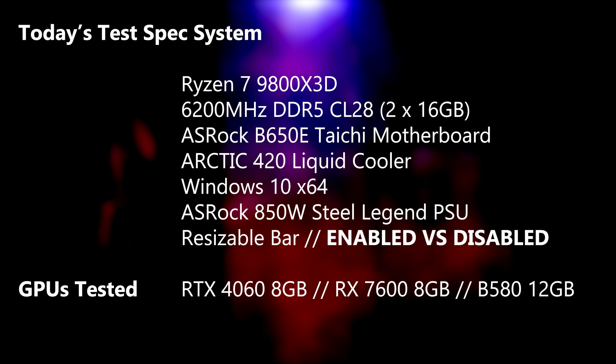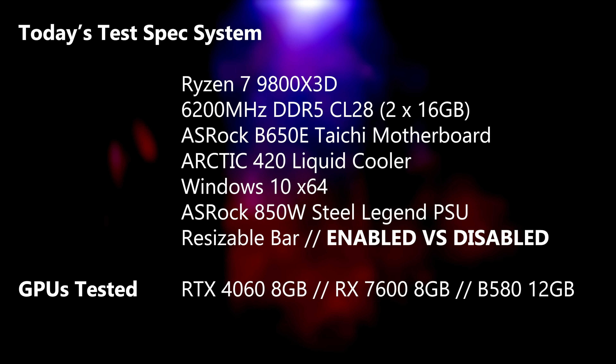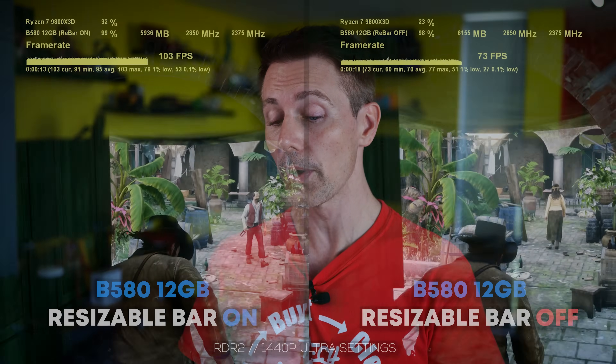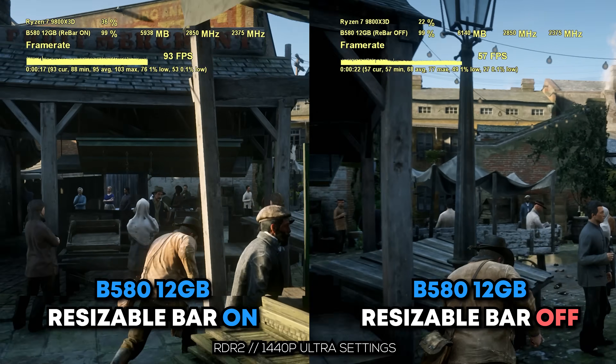Welcome back to Tech Yes City. For all these games, we're testing at 1440p and at ultra settings, or in the case of Fortnite, epic settings. Let's get straight into those games, starting off with Red Dead Redemption 2, which was one of the games that Random Gaming HD showed had a massive difference. I had to see this for myself because I just couldn't believe there could be this much of a drop on the Intel card.